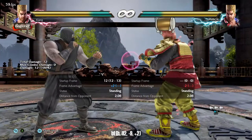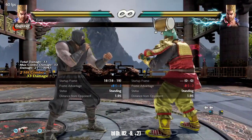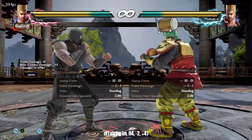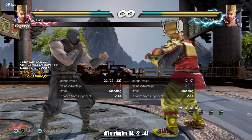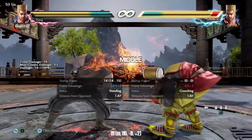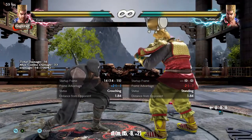Back one is a quick safe homing poke that gives plus two on hit and has an extension for more damage. This is a hugely important tool but note that the second hit can be ducked. Down forward one is an i-14 poke with an extension. You can also go into sway with down forward one back for more versatility. Down one is a long-range i-15 mid poke that can go into full crouch by holding down.